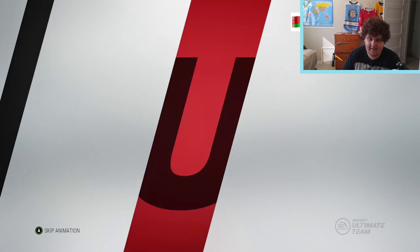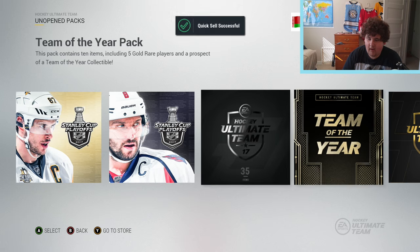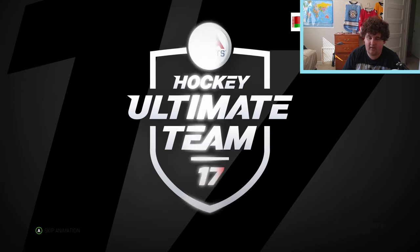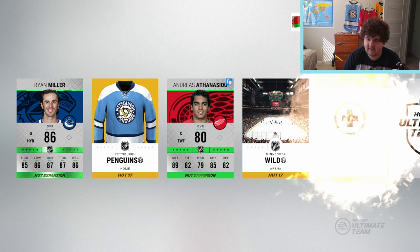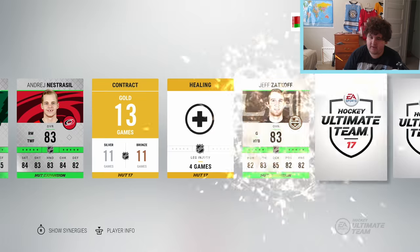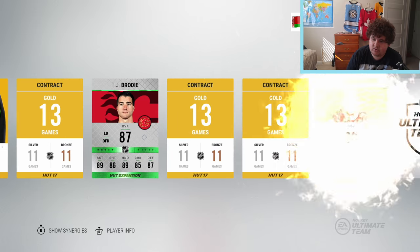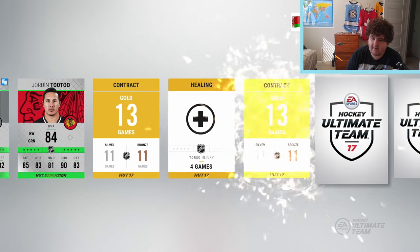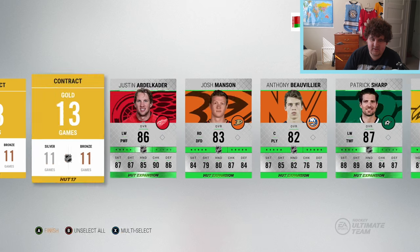We'll move on to the 25k pack - Riley Smith, Brian Elliott, Ranta - nothing really there either. I'm gonna switch things up and go with the ultra pack to change things up a little bit, maybe it'll help our luck. Athanasiou is a sick player but not right now, his card is 80 overall. Aaron Dell, Nestrasil, Charlie Coyle, Zach Kassian, Kristian Dvorak. All-Star card TJ Oshie 87 is not too bad. Patrick Sharp, another 87. Matt Murray, Ryan Spooner, not too bad. Nothing really great in that pack.